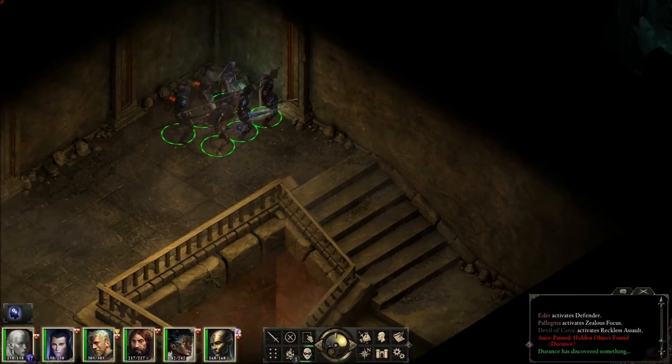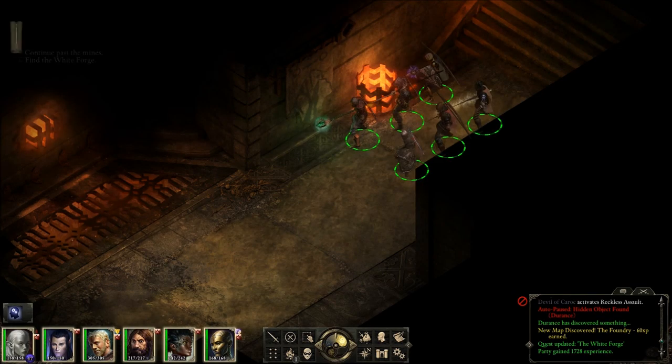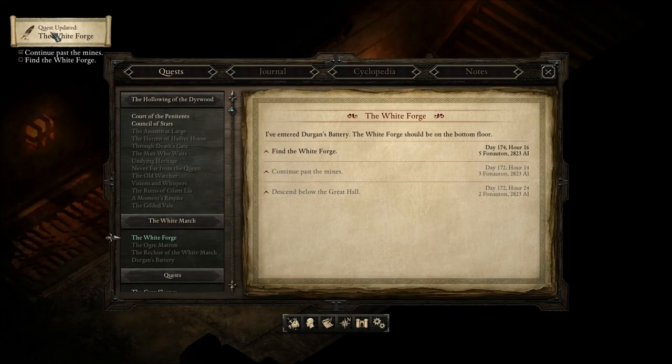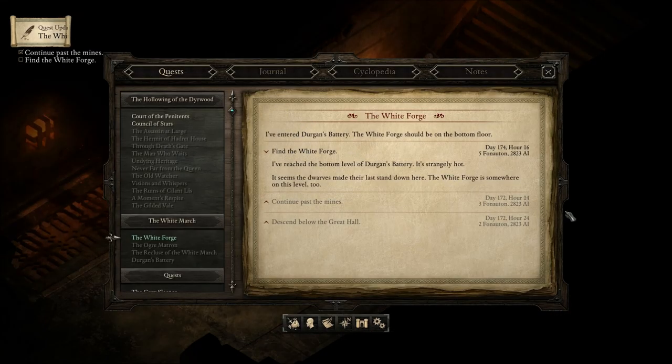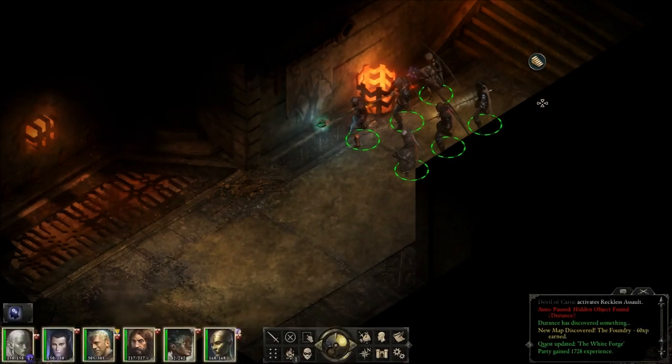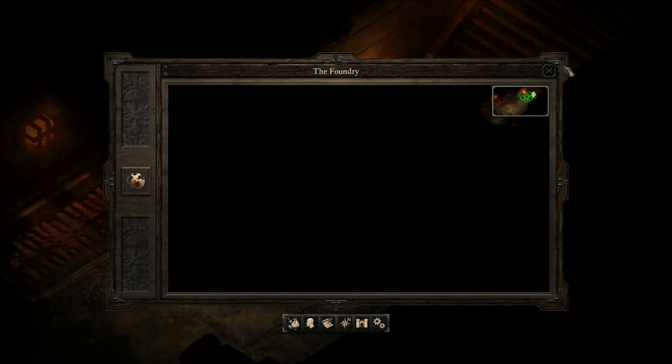What does the flame reveal? It reveals stairs. I've reached the bottom level of Durgan's Battery. It's strangely hot — it seems the dwarves made their last stand down here. The White Forge is somewhere on this level too. How big is this level? Oh, pretty big.